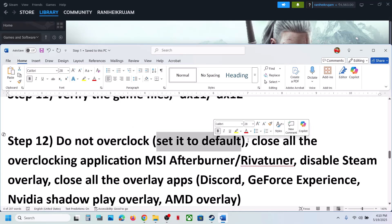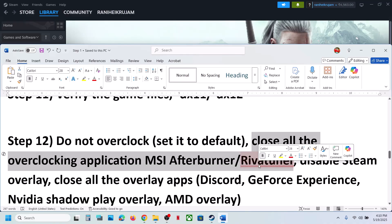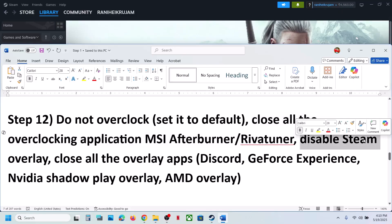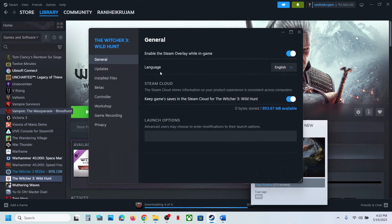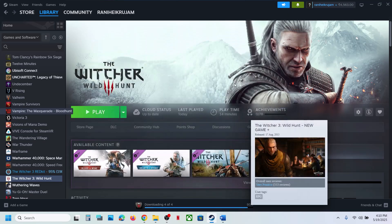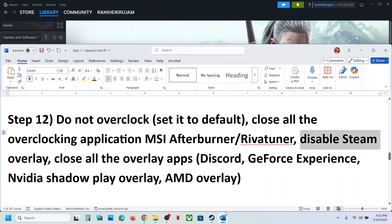If still not working, remove the launch option and follow the next step. Do not overclock — if you have overclocked your computer, set it back to default and close all overclocking applications like MSI Afterburner or similar. Also disable Steam overlay: go to Steam, right-click the game, select Properties, go to the General tab, and turn off Enable the Steam Overlay While in a Game. Additionally, disable any other overlays such as Discord or Nvidia overlay.